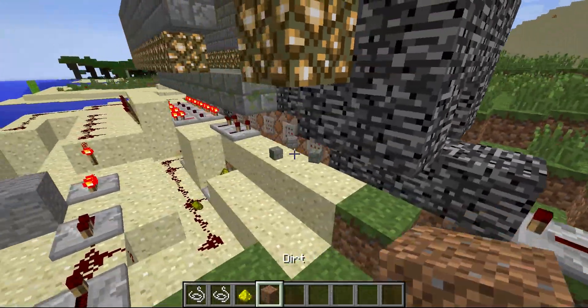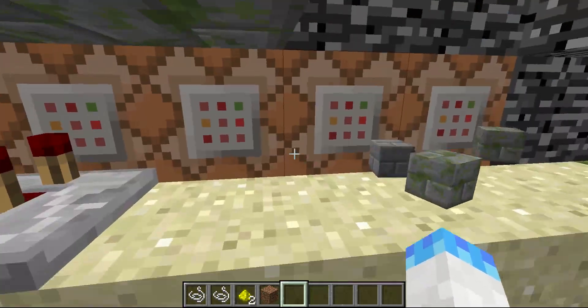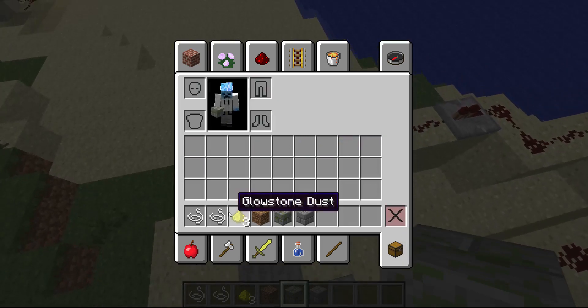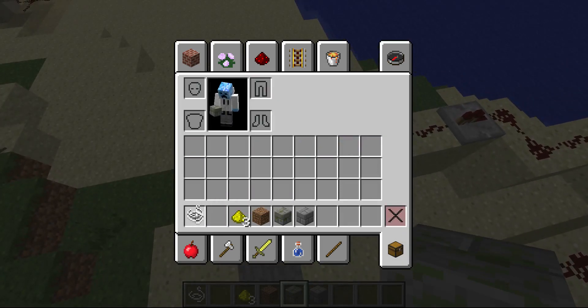Wow, most of it stayed together — just the walls fell apart, and some of the repeaters. But you get what I mean. String and ender string — they don't stack.